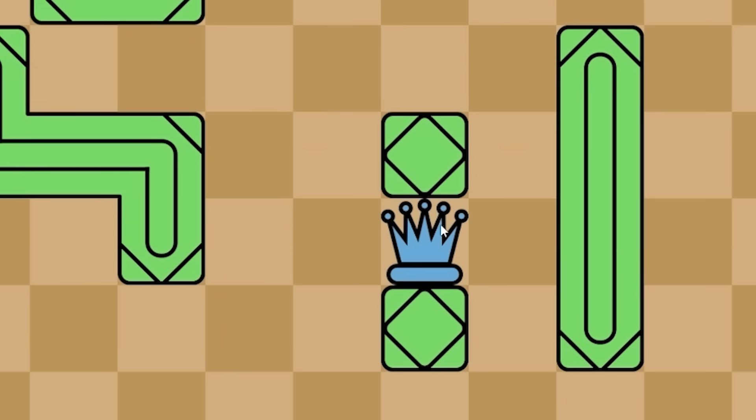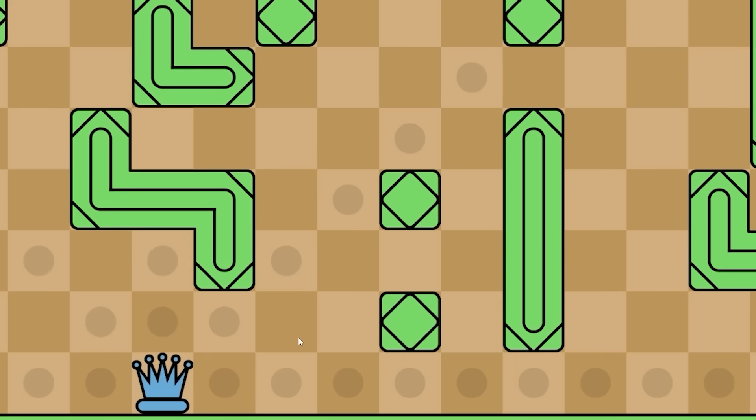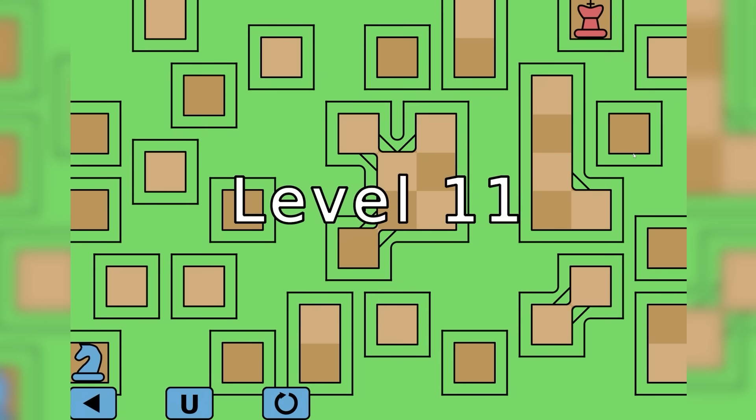We're on to the 10th level - oh, I've got the queen. The queen can go in every direction as far as it wants. This could be quite easy, but looking at the level there's quite a lot going on. I think we're going to have to make use of the diagonals. Let's have a look at what diagonals we can do from different points. We start here, then we can go diagonal up to that point, then come over here. Then we can diagonal up there through that gap, then jump across. I'm guessing to there, because then we can go diagonal down, and then over here we can just go through the platform. We're on to level 11.